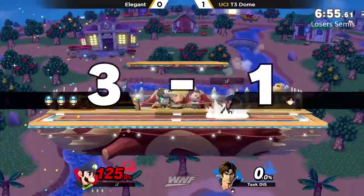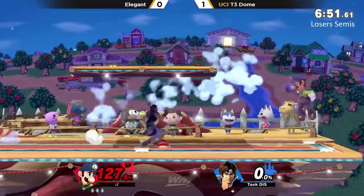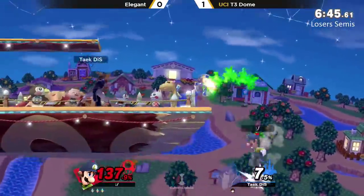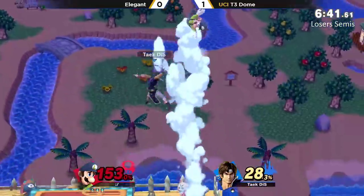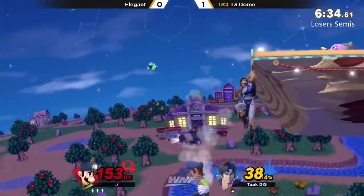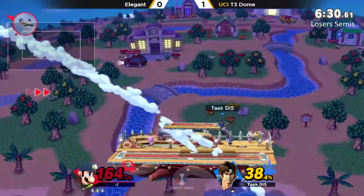He uses his own tether — give me that stock! I have my own whip right here. It's a suction cup, but you're not going to come back. Yeah, this is a great adjustment here for Elegant. Looking really good here against T3 Dome. I like the pick of Smashville — the smaller stage doesn't give Dome as much room to set up. Very nice, just going with the dash attack and crashing with the down air. I love it from Elegant.